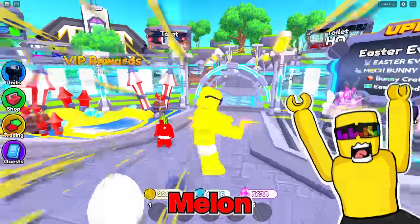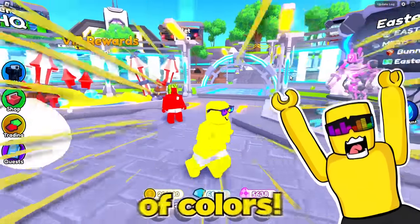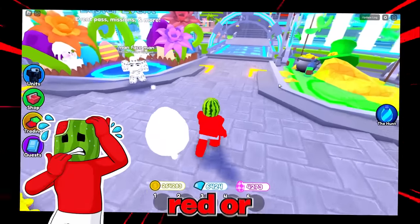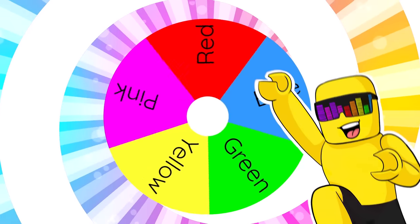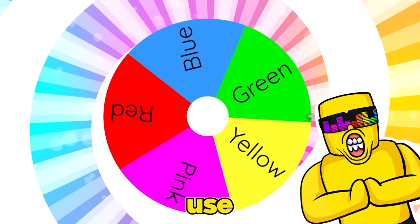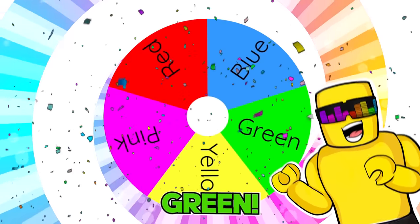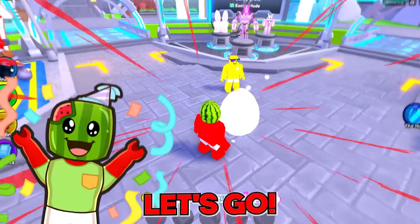Let's get going! Melon, it's time to spin that wheel of colors! Let's do this thing, Sonny. Please give me red or green. The wheel is spinning. Let's find out — you'll only use one color. You are so lucky you got green! Let's go!